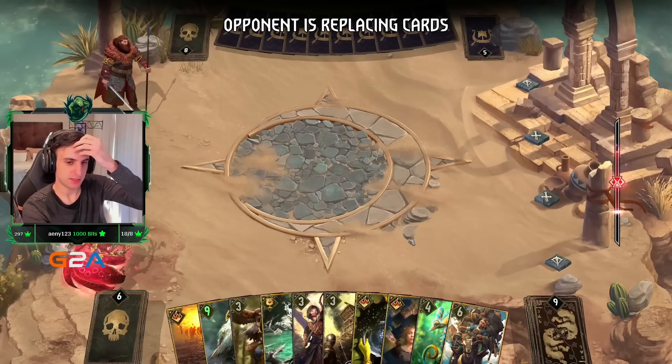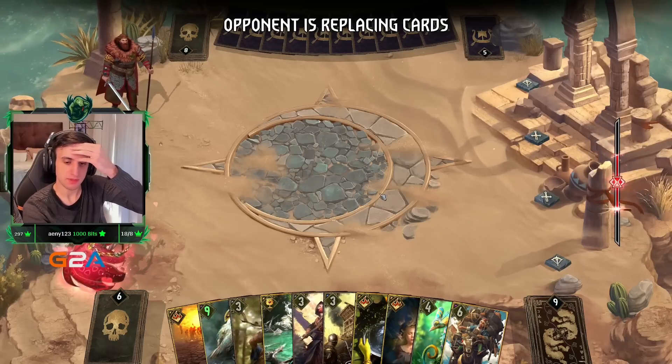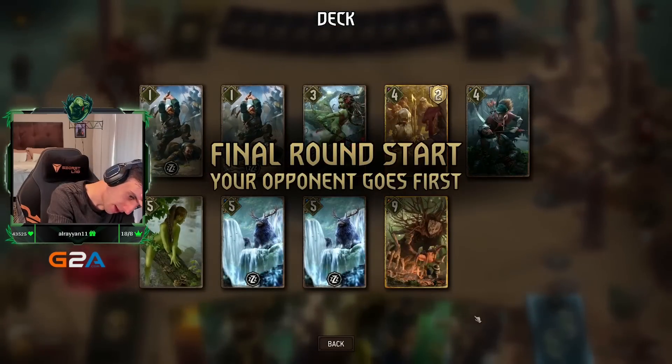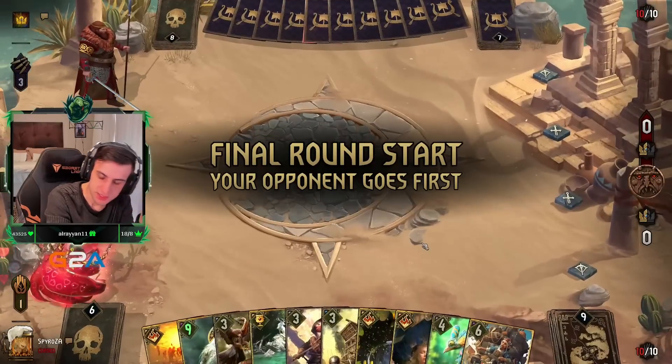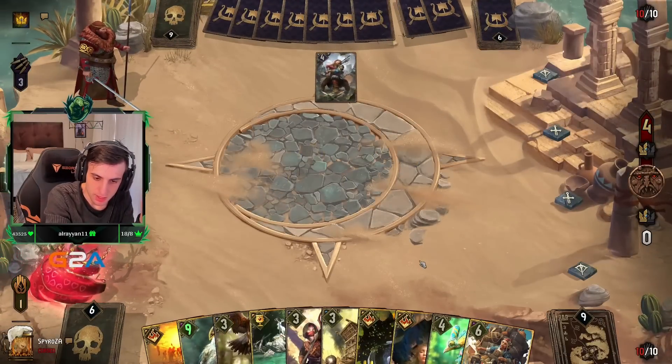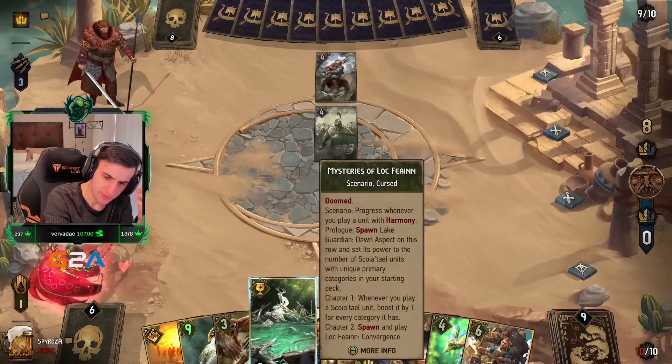Decklist — I mean I might need to optimize this a lot more to be fair. Okay so we finally have access to Oak which is nice. This is going to be a big finisher because we actually got a lot of value from Communion round one. Probably going to start off with a scenario again.